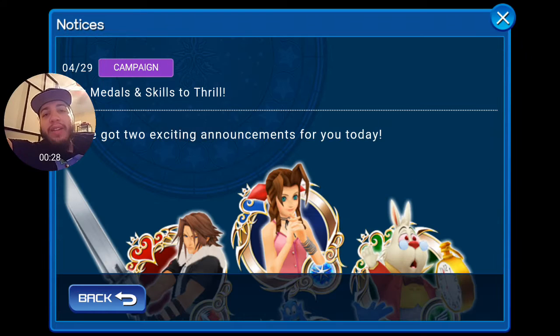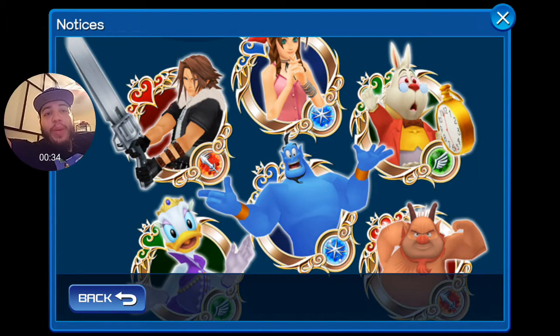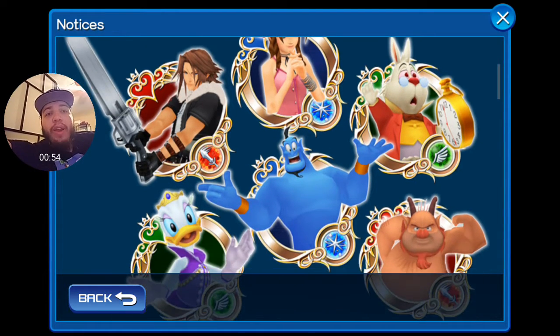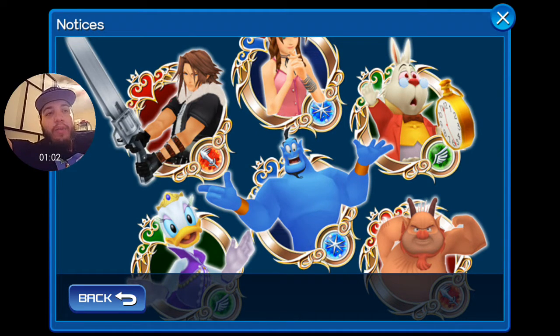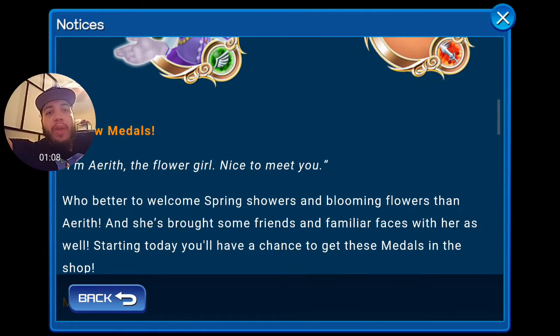It says 'New Medals and Skills to Thrive.' First things first — we finally have new medals! It seems like every week or every reset they're doing an update, so we're getting new medals every week. Definitely save your jewels for that. We have a new Leon, which is a strength medal, a new Aerith, a brand new Genie which is awesome, Daisy Duck, the White Rabbit, and Phil.